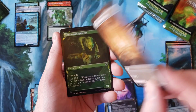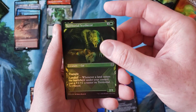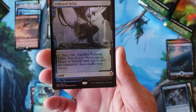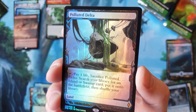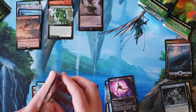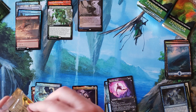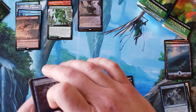Needle Verge Pathway, Pillar Verge, Territorial Psychat, and Polluted Delta Foil — oh yeah! Two bad packs, and then Turn Timber, Glass Pool Mimic, Needle Verge Pathway, Foil Polluted Delta, all in one shot.